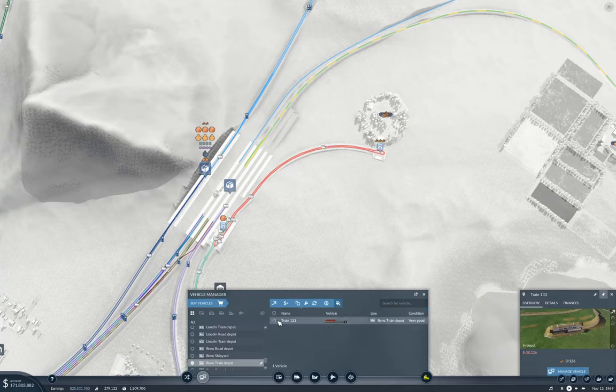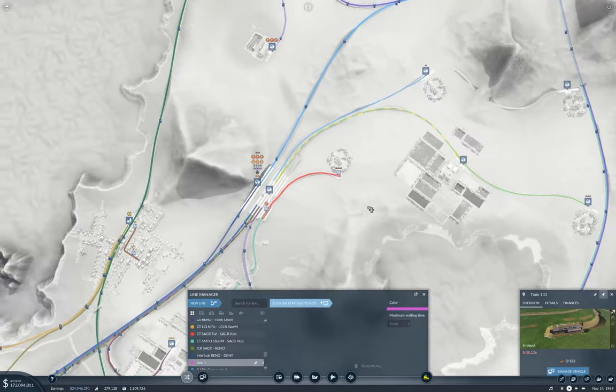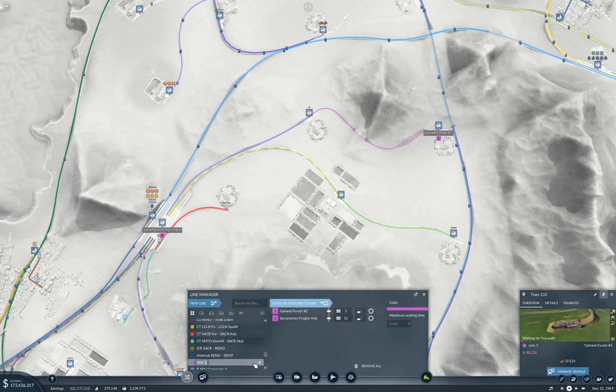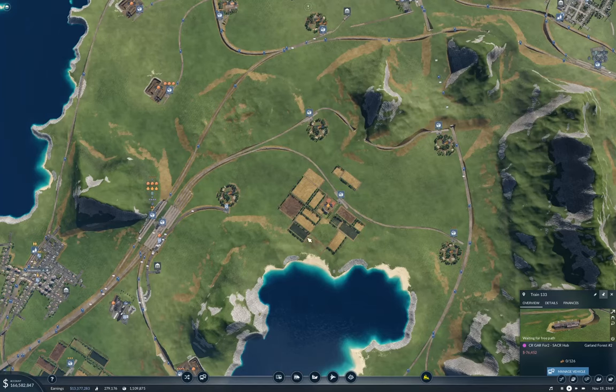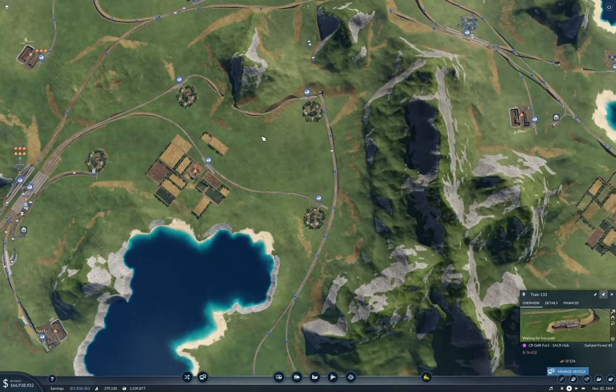And then this one — new line, here to here. So that's going to be Garland Forest Two to Sacker Hub. Good — that's got some stuff connected up now.